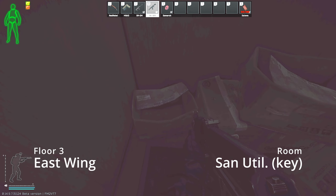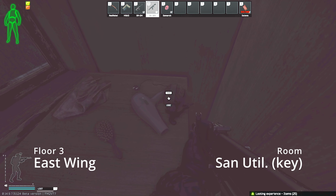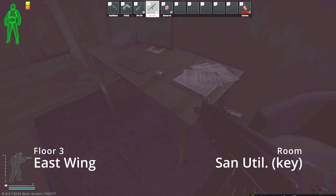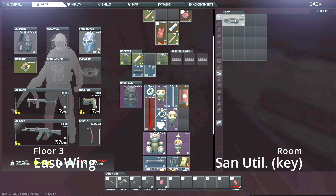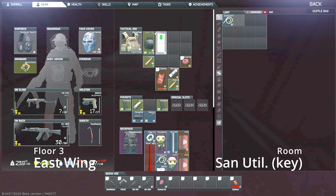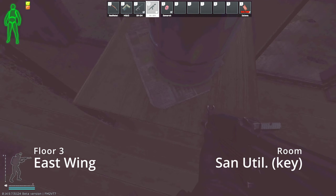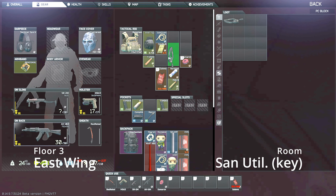This key is the Sanatorium utility key. This room connects to 328, which makes it invaluable because this key actually goes to three different doors. As you can see, I'm getting really good loot here — Tetris, a figurehead, a gold chain. There's really good loot in this room. Another gold chain, hemostats. I've never been disappointed opening up these rooms down here.